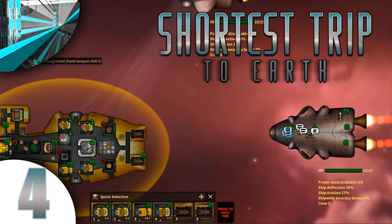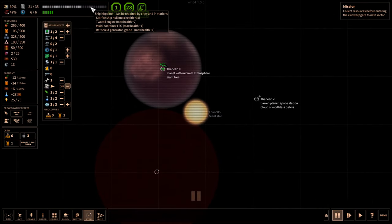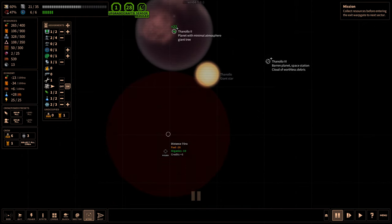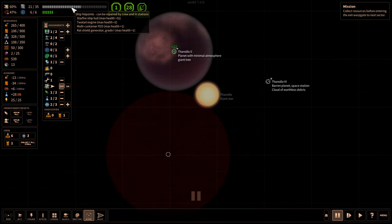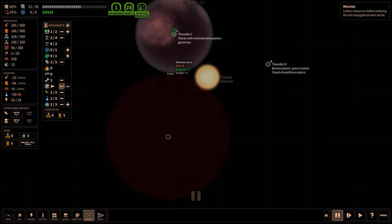Welcome everyone. Welcome back to Let's Play Shortest Trip to Earth, blind. We're a bit damaged, but there is an angry ship over here in this system that I'm still thinking about fighting or not. This was off last time, I remember. I think I should fight it, even though it'll probably put us dangerously low on hit points. But I want more stuff. We especially need more fuel because we made some nukes and such. Let's see what happens.